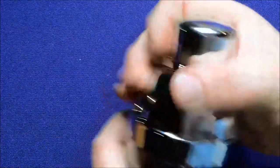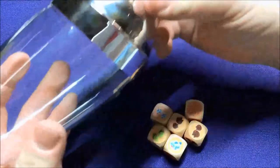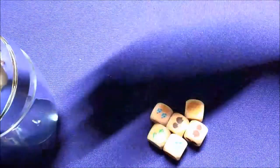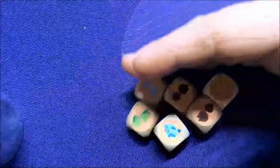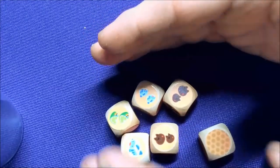Basically when playing the game, you shake it and pop off the lid. Set that aside. So then there's all these different dice, and what you're trying to do is make these different bubble keys.